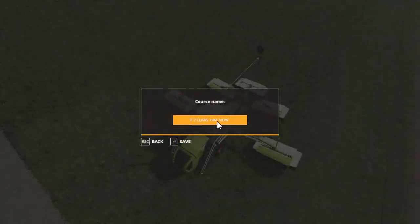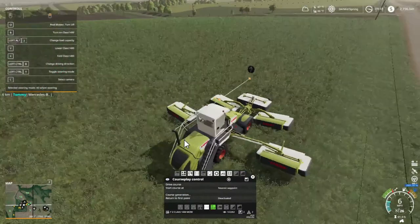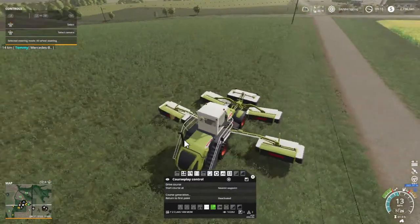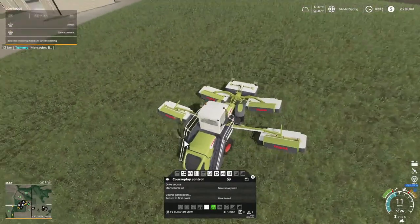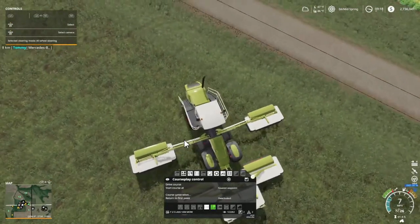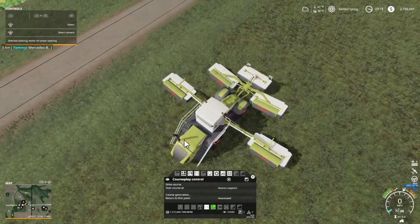I got it saved as field 2, Class 14 meter mow. I've got to turn this bad boy around because the arrow's going that way. We're up here by the shop and we're fixing to get mowing, folks. I did come down here with the herbicide sprayer and it just wouldn't do anything with the weeds. I guess it's because it's in the last mowing state or ready state. It won't take care of it, so I waited too long. But I did get all the weeds out of field 60.